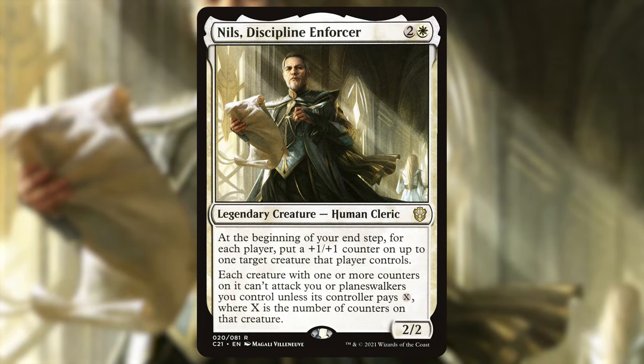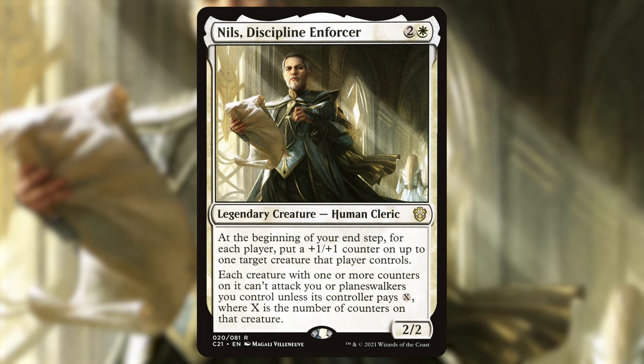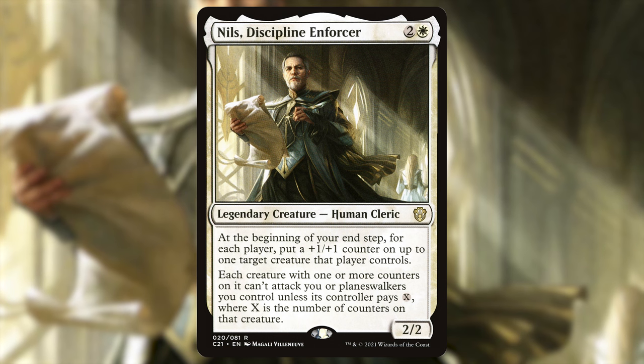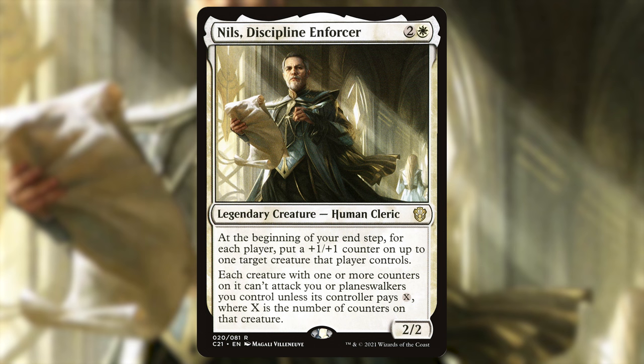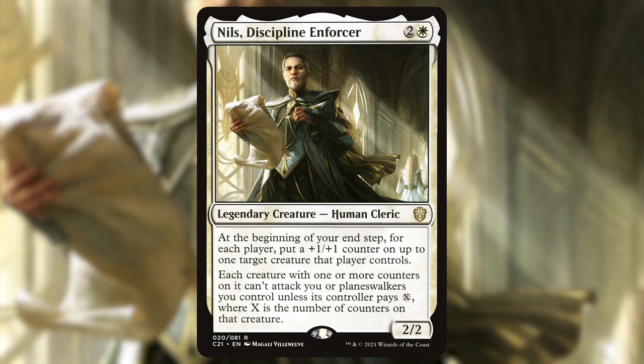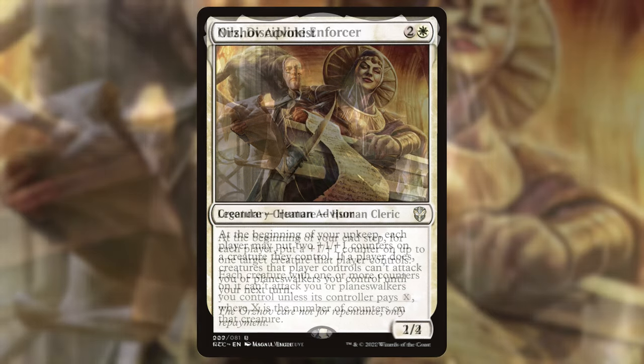More ways to add counters to opponents' creatures: Nils, Discipline Enforcer — two and a white, 2/2 human cleric. At the beginning of your end step, for each player put a +1/+1 counter on up to one target creature that player controls, and each creature with one or more counters on it can't attack you or planeswalkers you control unless its controller pays X, where X is the number of counters on that creature. Again pillow fort and buffing opponents' creatures — if there's a creature with one or two power we put a counter on it and it's no longer eligible to block our team.